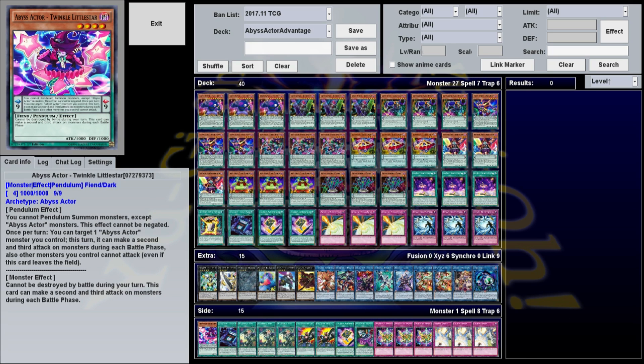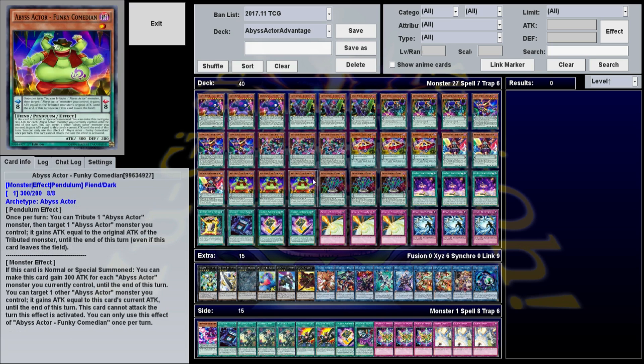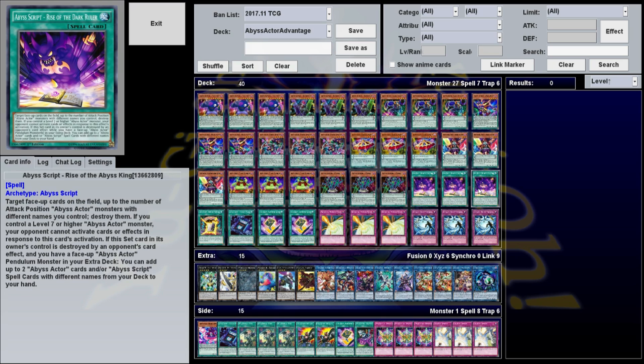This is an Advantage Deck — a deck whose win condition involves gaining as much card advantage as you can. You do this both by destroying your opponent's cards and by drawing as many cards as you can. For destroying your opponent's cards, we mainly do this through Abyss Script Rise of the Abyss King. You can target face-up cards on the field, up to the number of attack position Abyss Actor monsters with different names you control, and destroy them. And if you control a level 7 or higher Abyss Actor monster, your opponent cannot activate cards or effects in response to this card's activation. Considering this is a Pendulum Deck, oftentimes you can get 3, 4, maybe even 5 monsters with different names on the field.